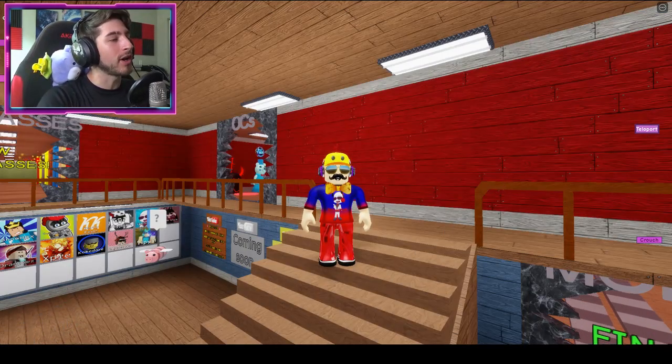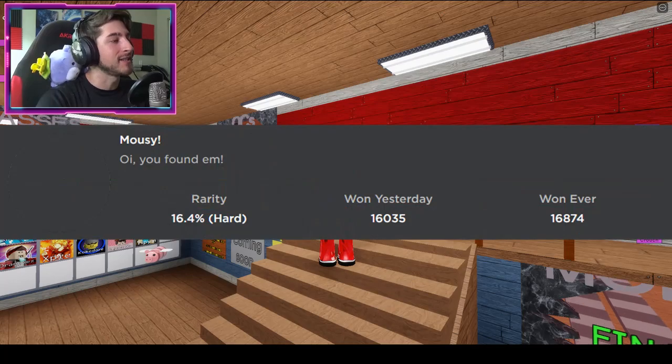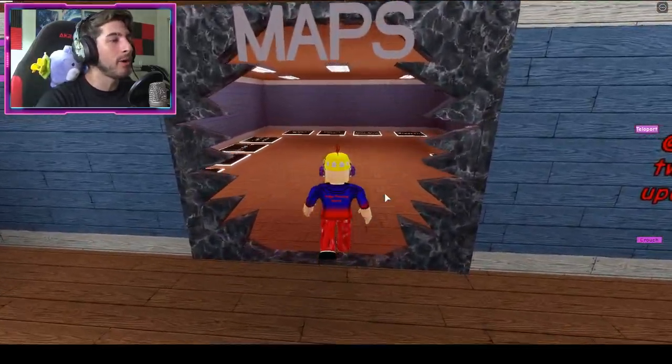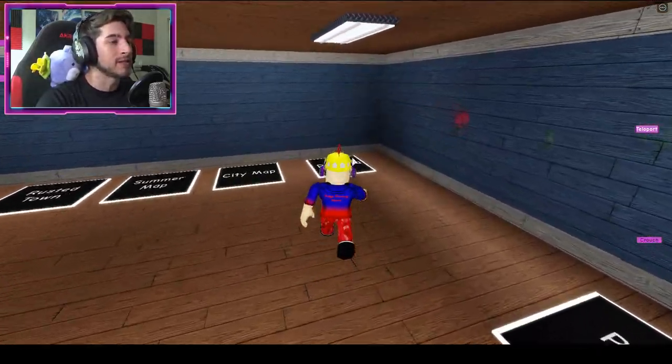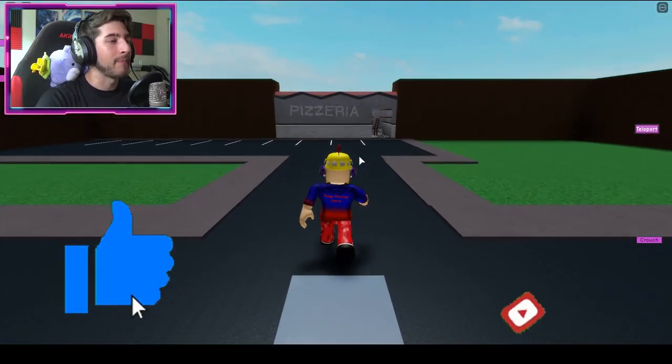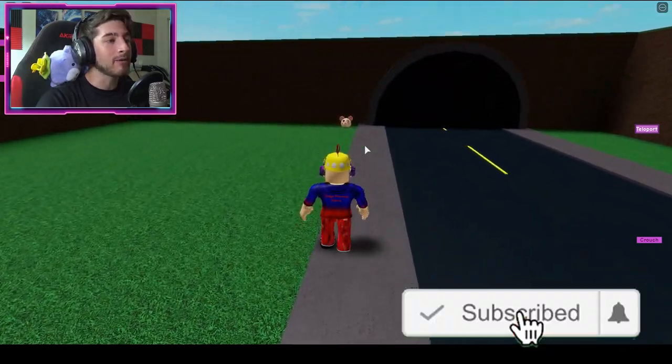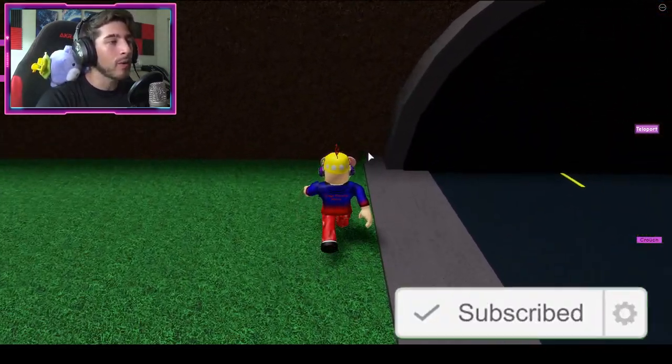The first new badge we're starting off with is called Mousy Sis. So to get Mousy, go ahead into the map room and go to the pizzeria. Enter that map and then do not go inside, but look to your right and you're going to see Mousy's head on the ground right there.